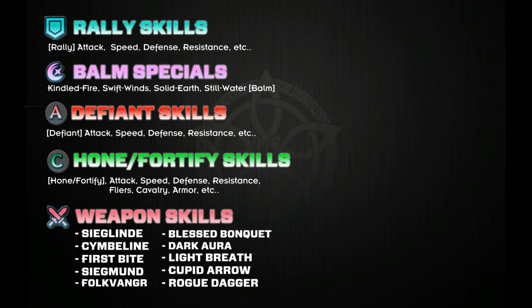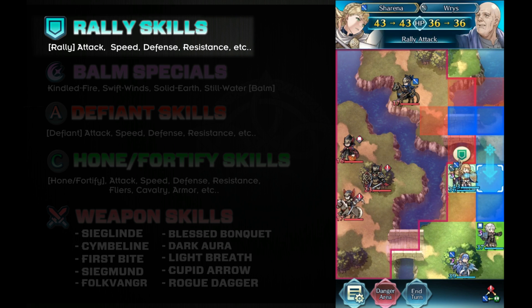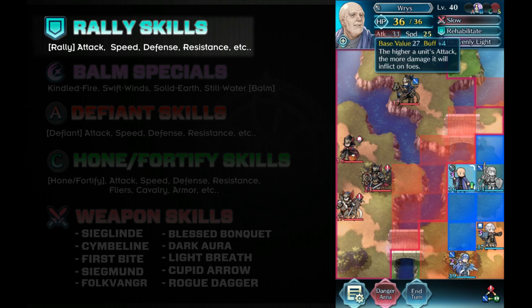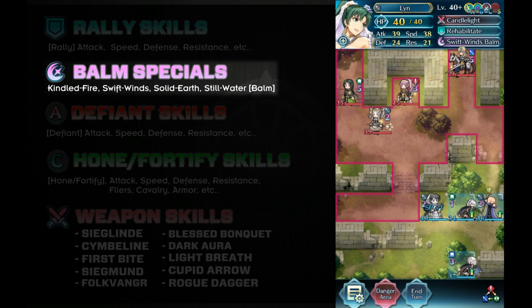There are a lot of skills that apply an active buff. First are rally skills — currently these are the only assist skills in the game that apply an active buff. The unit with the rally skill is required to use up their player phase turn in order to apply the buff to an ally. Next are the healer-exclusive bomb specials, which grant all allies a buff for one turn on activation.